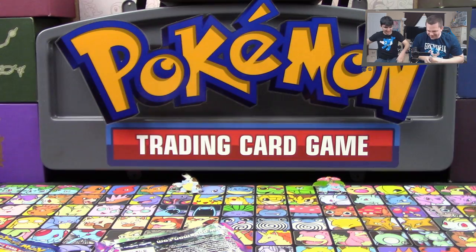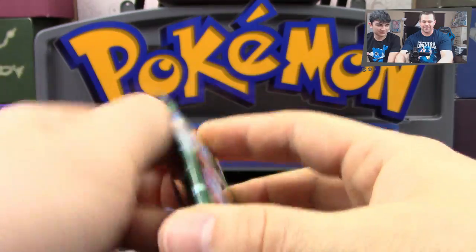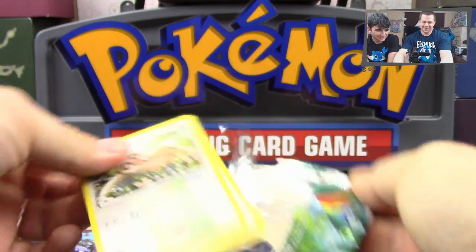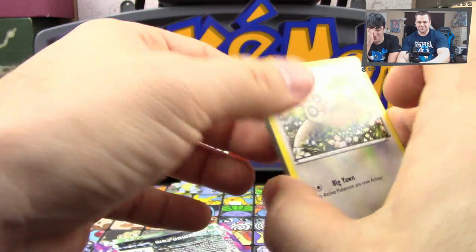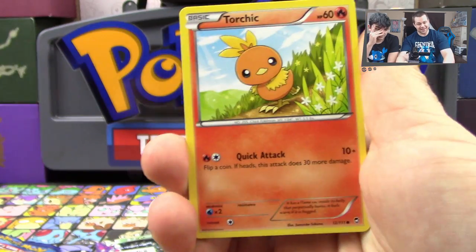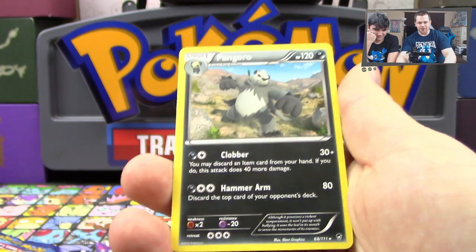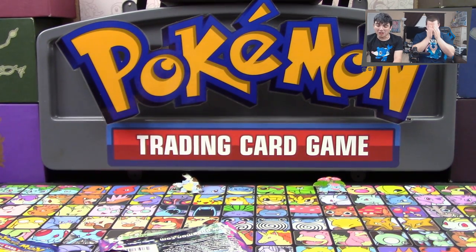I can't believe you got nothing. All right, we've got a Hawlucha pack here. You're going to have to eat at least three more beans. Let's just put that aside - three and two. Let's see what's in this final pack. I hate everything! Slakoth, Noibat, Eevee, Lickitung, Torchic, Dedenne, Hitmonchan, Mountain Ring, Battle Reporter, and Pangoro. Three more beans, my friend. This is unbelievable! How did I get nothing out of that blister? I really was fully expecting to have to eat some beans.